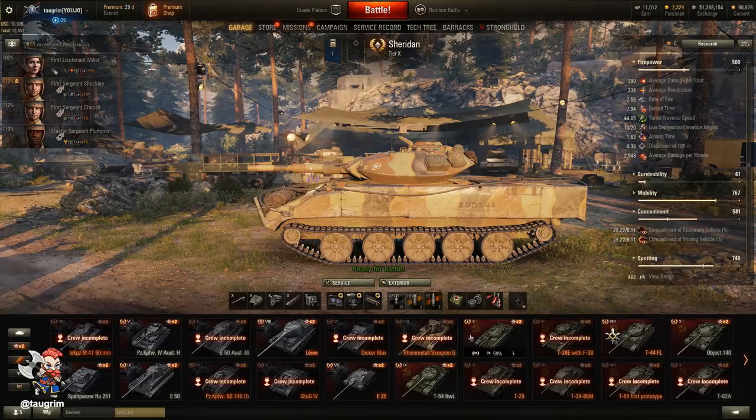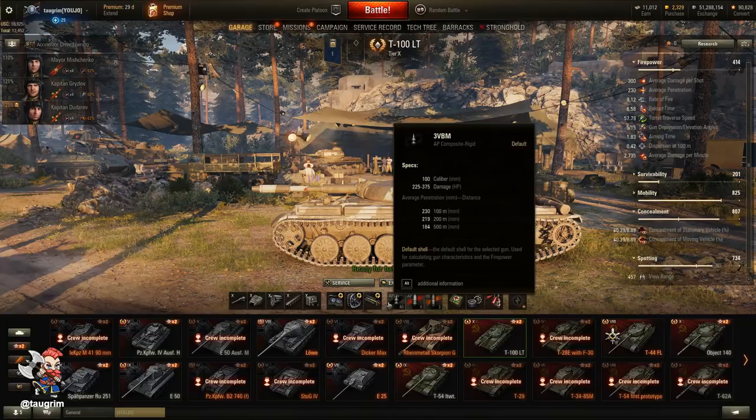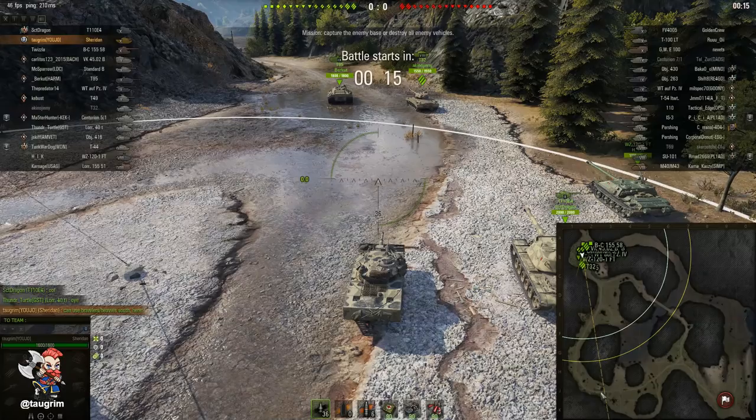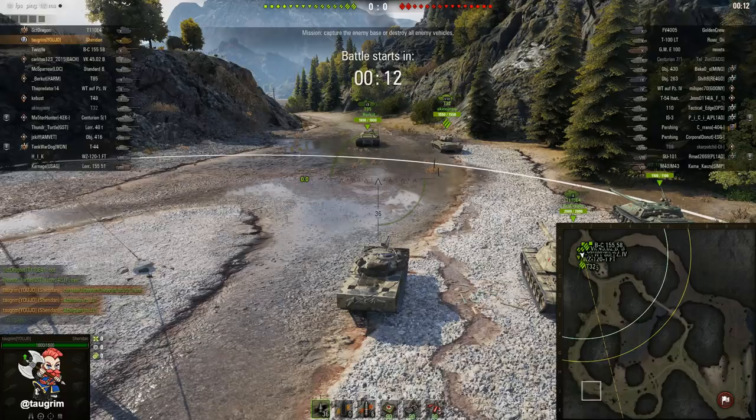And this isn't just specific to the Sheridan. You can see this with the T100 light tank — it starts off at 230mm of penetration at 100 meters, drops to 184 at 500. And then if we look at the tier 9 T54 lightweight, it starts off 22mm penetration lower at 208, but it finishes at the same 184mm penetration at 500 meters.